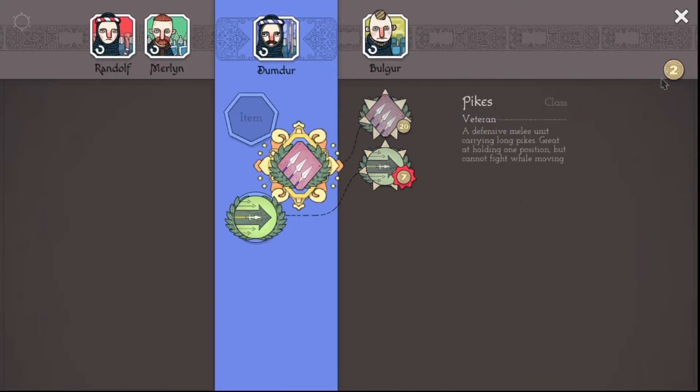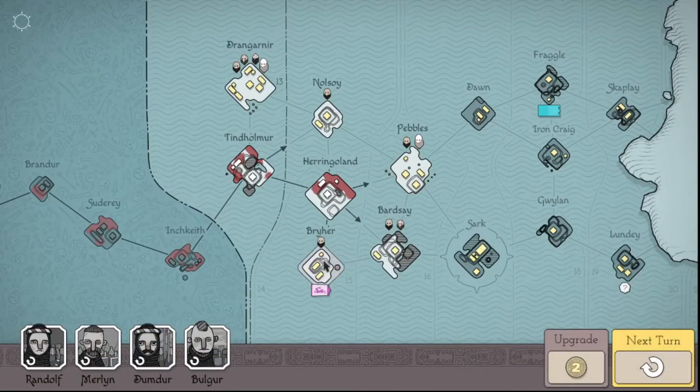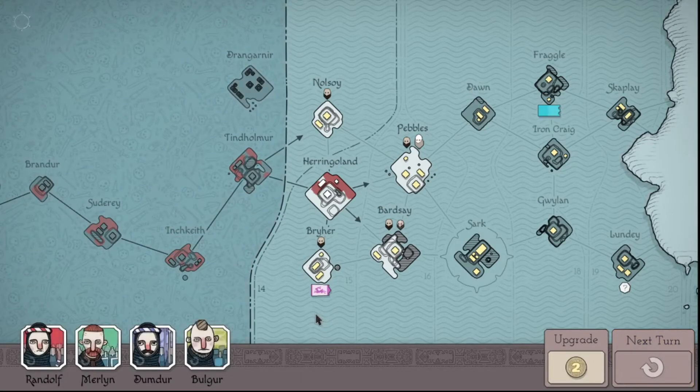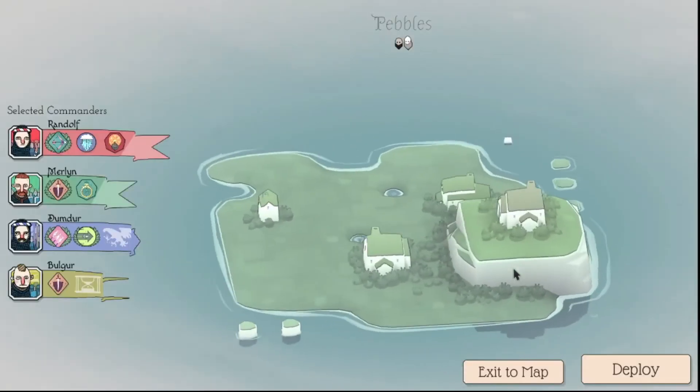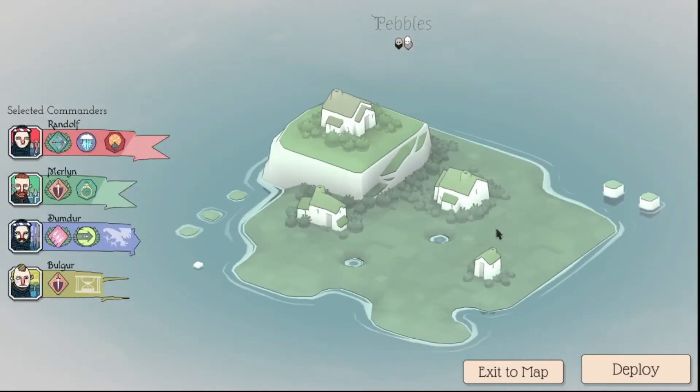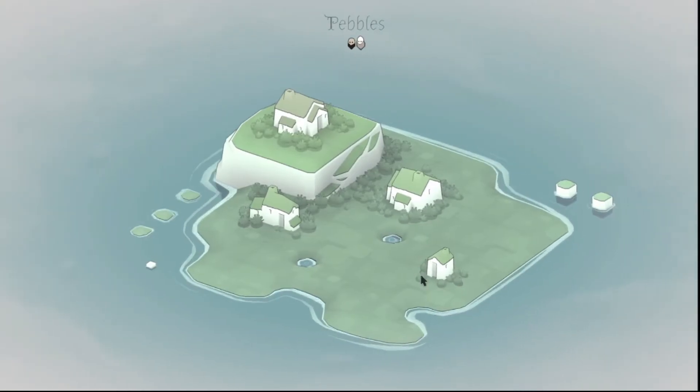I think I need these better spearmen, and I think this picks up another person. 14. Okay, I have to decide if I want this person or this person. Okay, very open map — I'm not a fan of this, but oh well. Let's go.